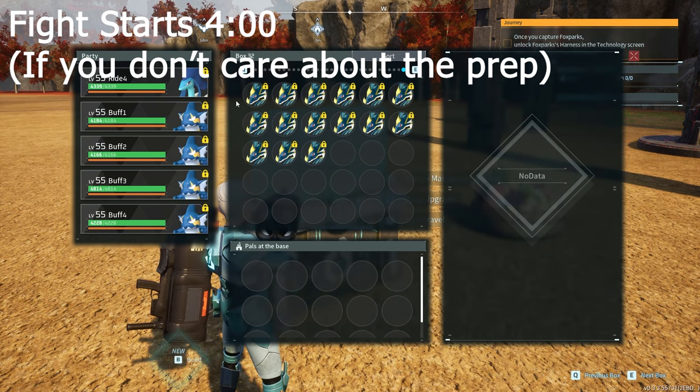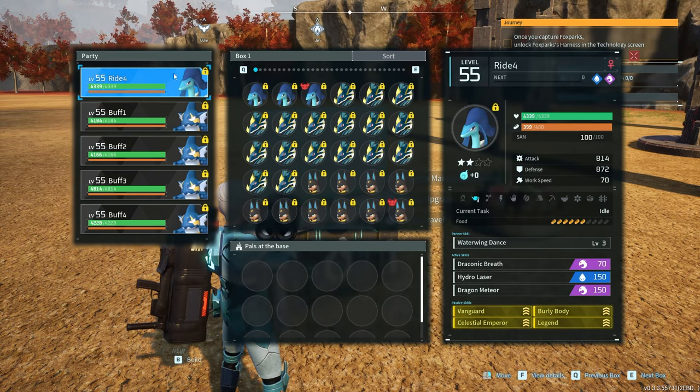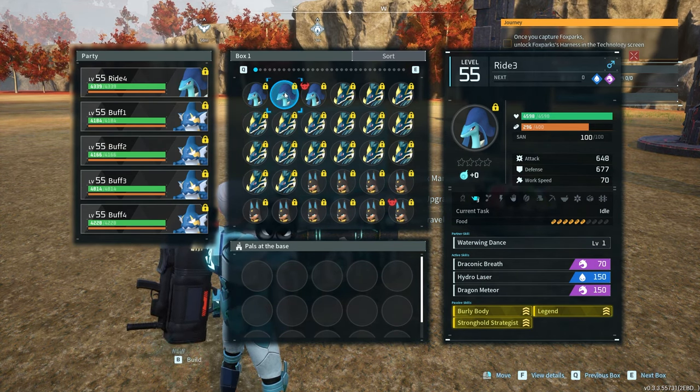I'll just show you guys my setup. This is my initial team of Jormantides, all with almost perfect passive skills, almost completely souled out. I think I've got them up to 27%. And then I've got an extra team of Jormantides. I've got four Azerobes for me to ride, all of them with at least Vanguard along with Stronghold Strategist, all level 55.